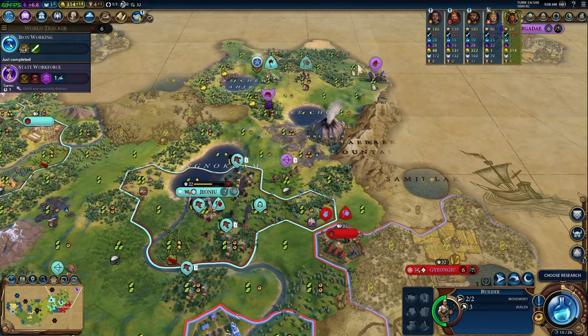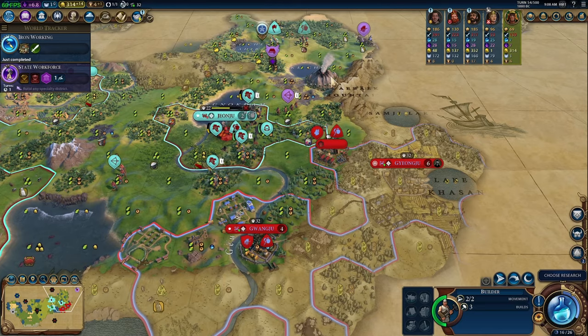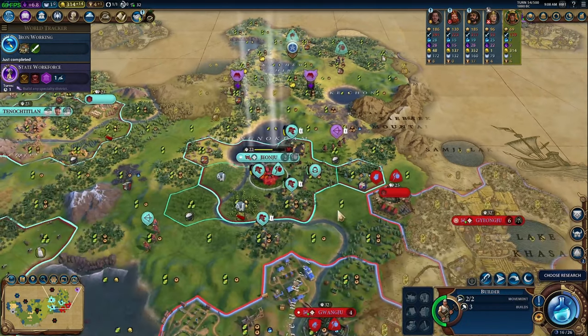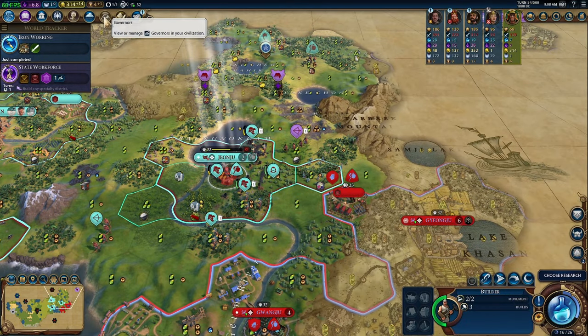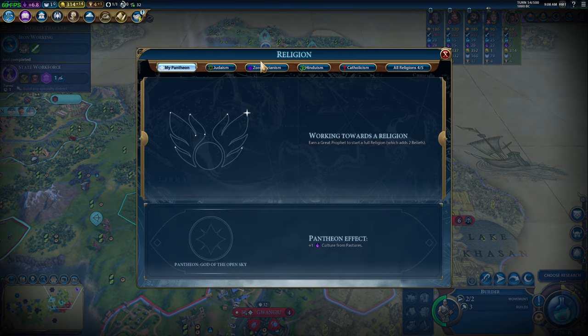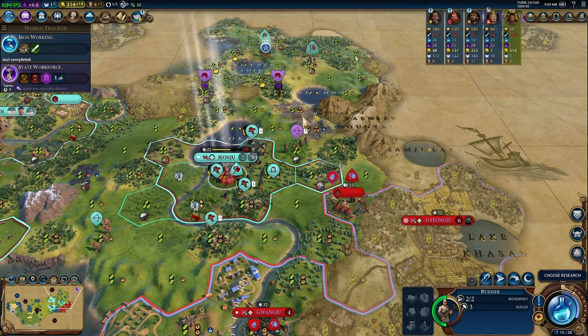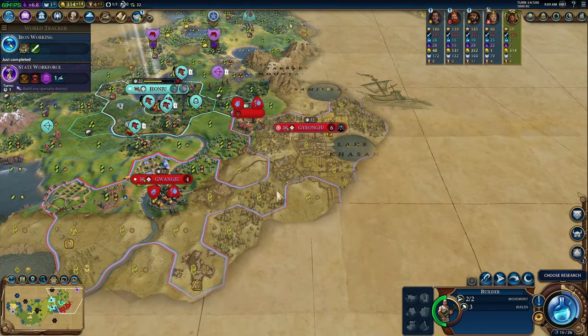We got Iron Working! You can see that Cyrus has a fondness for us because we sneak-attacked Korea — we fulfilled his secret leader agenda. He's also sending missionaries; let's check what religion he's spreading. Feed the World and Synagogue. Synagogue would be okay — getting some extra faith isn't necessarily a bad thing. If you pick up the Grandmaster's Chapel in the government plaza mid-game, you can use faith accumulated from pillaging and other sources to get units for yourself.